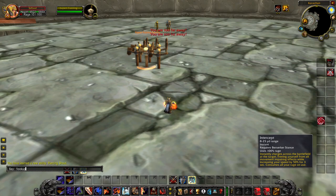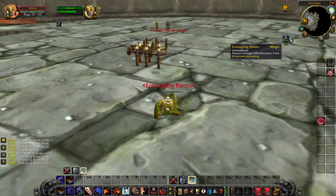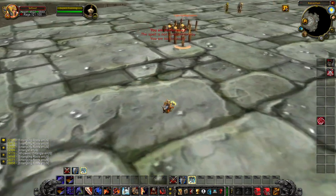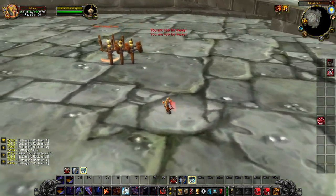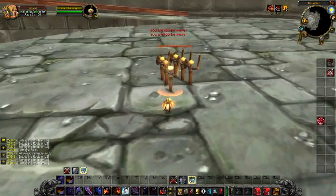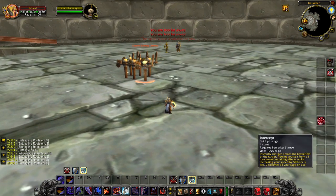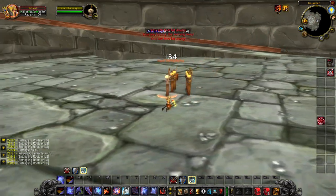We can demonstrate root removal — using Entangling Roots on ourselves, and if we were rooted, we can just Intercept right out of it. Additionally, for 3 seconds after using Intercept, we get a 50% movement speed bonus, making us very fast and able to keep up with enemies. You're not going to have a situation where you charge in and somebody's running away — you catch up right away. The removal of roots and slows upon using Intercept is huge. Also, Charge and Intercept no longer suffer from a slow run — you have full speed upon using them.